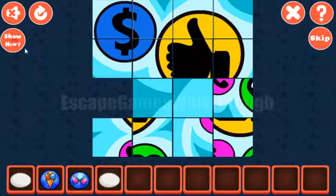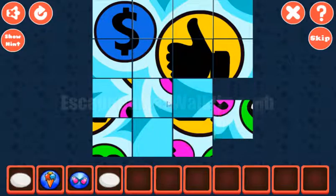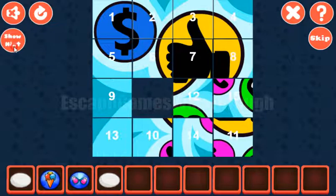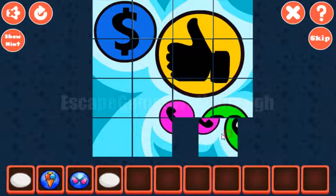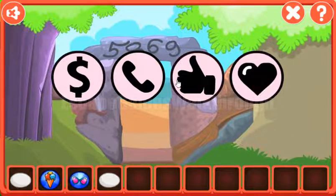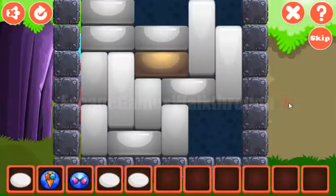Next, let's place tiles 13 and 9, then 6, 7 and 10. The rest are easy to place. We have several hints here — the first hint is the signs. We need to set the same here: first is the dollar sign, then phone and heart. We've got an egg.